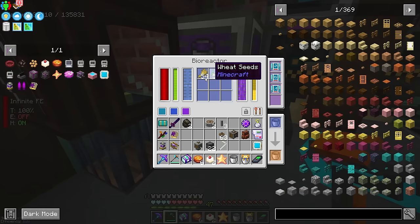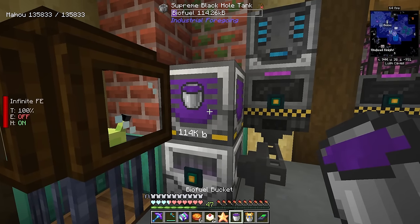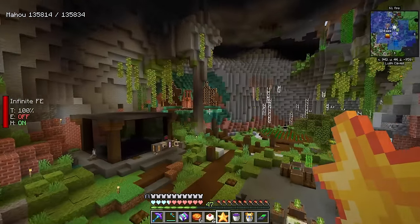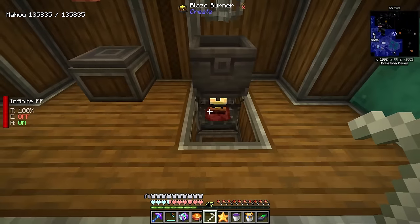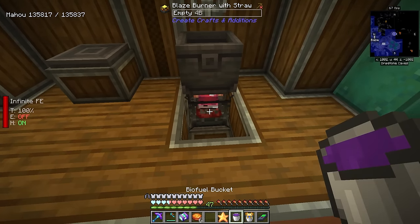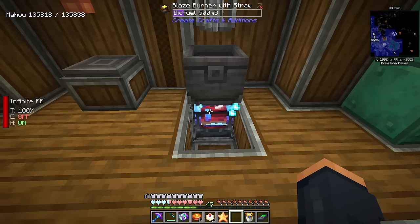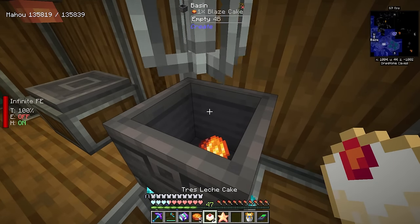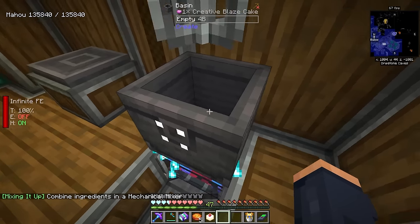This is biofuel that I've just been casually producing over here — a bioreactor fed with wheat, seeds, and saplings, giving it a 33% efficiency and some water. The cool part about this biofuel is it will actually superheat the blaze burner if you have it converted over to the straw version. If you give the blaze burner a straw from Create Crafts and Additions, it will turn into a blaze burner with a straw. Then we can just click a bucket of bio on here and that is now superheated. So now that it's superheated, we're going to toss in the cake and the star, and that is going to mix together to give us a creative blaze cake.